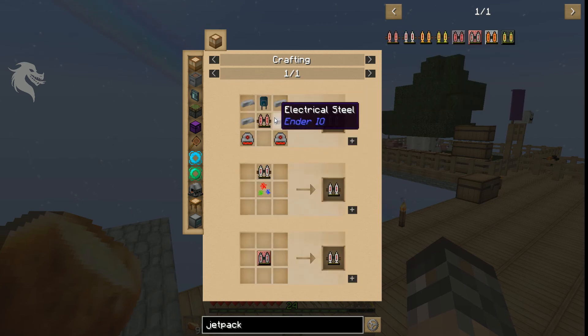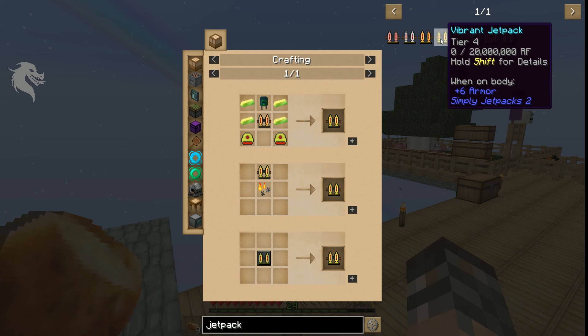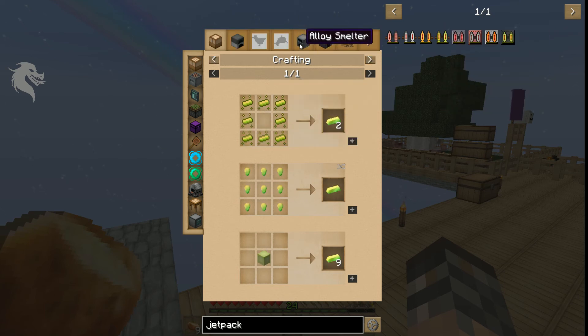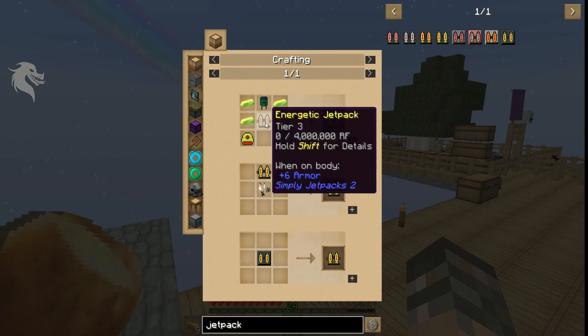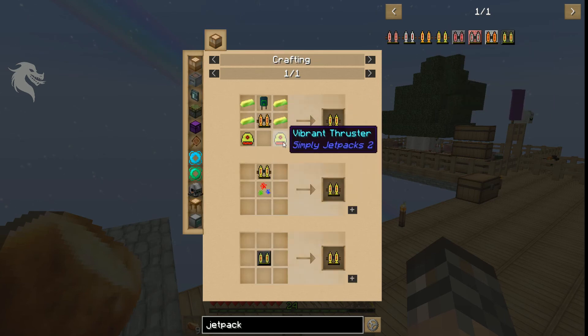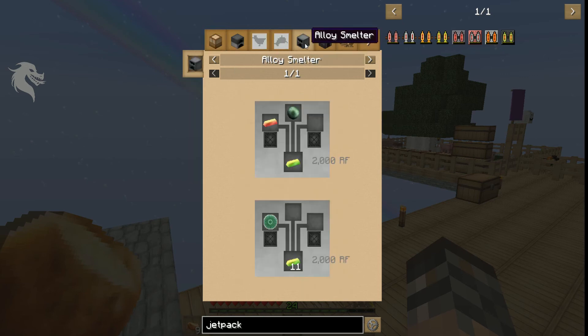I went up through all the tiers—energetic took a little bit of work—all the way to vibrant. Vibrant requires vibrant alloy, which is energetic alloy, which is these three items. With the chickens we've got going on, it wasn't too hard to make. The hardest part was the thrusters, really. Vibrant crystals are just an emerald around vibrant alloy, which is not hard to make, it just took time. I needed the mob farm to get the ender pearls—that was the biggest challenge.